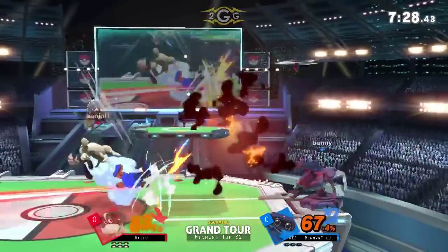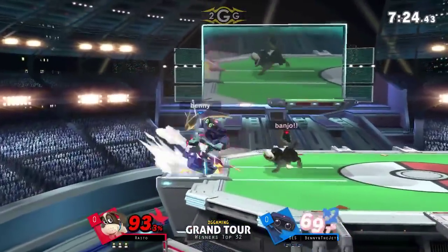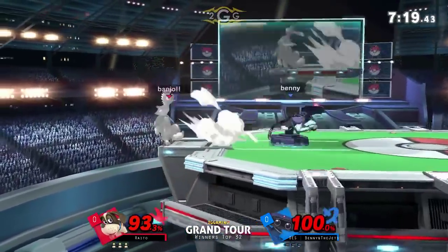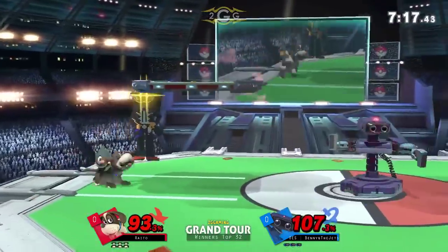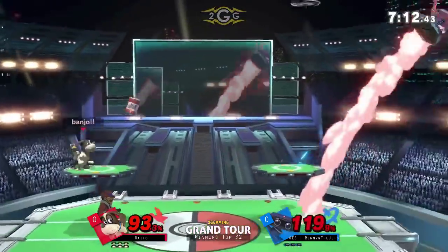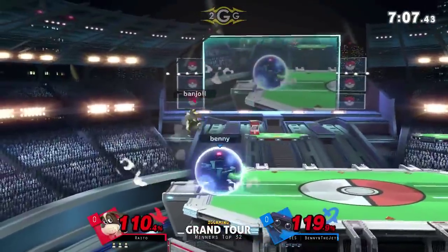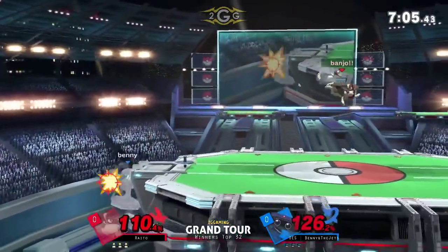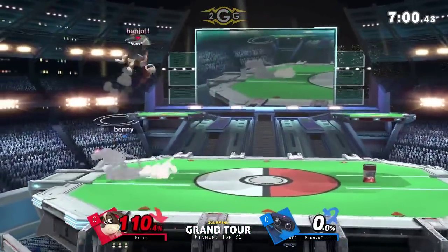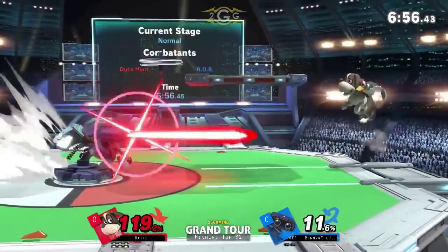Not that great of an air dodge — he's just kind of falling back into the can. Rido's going to have to watch those nairs right there. Really good recovery by Rido right there; he went a little bit over under the edge so he didn't get hit by that down B or the down air by ROB. Excellent recovery right there. Edge guard situation — I thought he was going to go for the up air. That was really smart. It's kind of a mix-up where you think when you shoot the can it's going to go one way and it goes the other — it's just crazy.